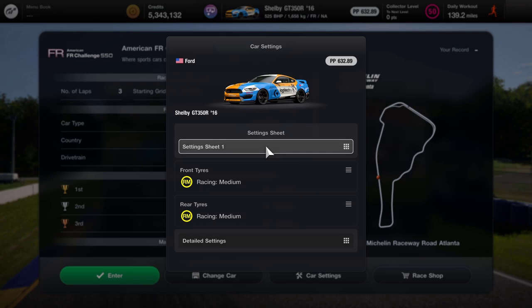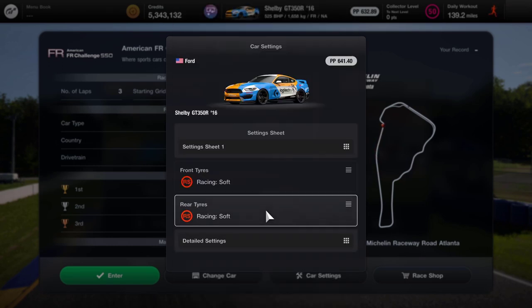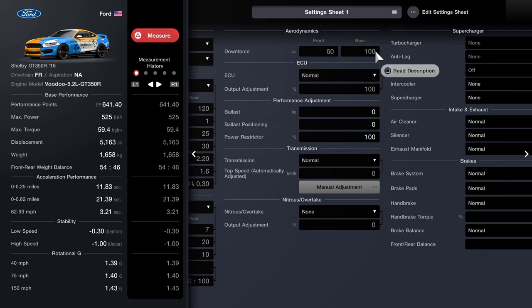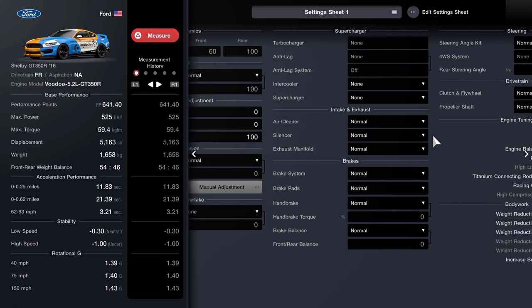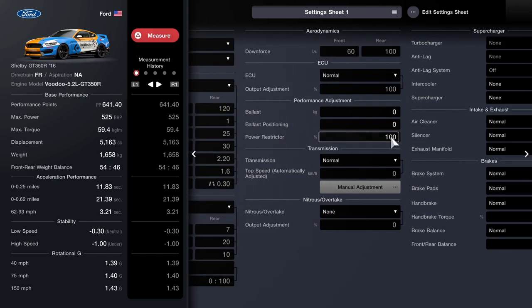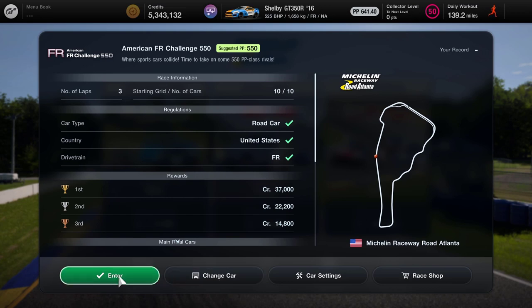But that's where we're at. We're going to go with the Racing Soft tyre, which I know is going to push the PP up a little bit more. But the game allows you to do it so we're going to do it. With regards to the tuning, Racing Soft's suspension is normal, differential is normal, everything in here is pretty much normal. I haven't really done very much to this car at all at this stage, so it's a pretty much bulk standard Mustang. Let's see how it does around this particular track.